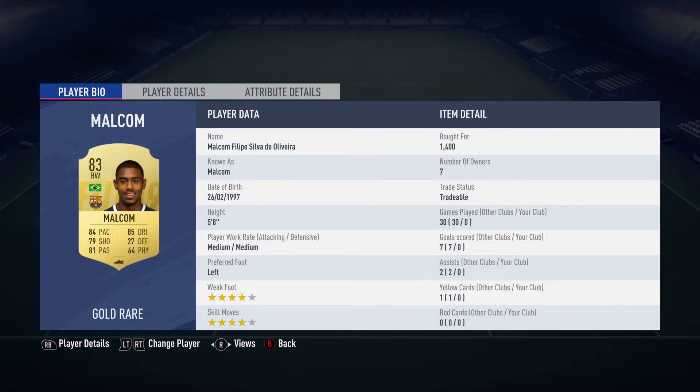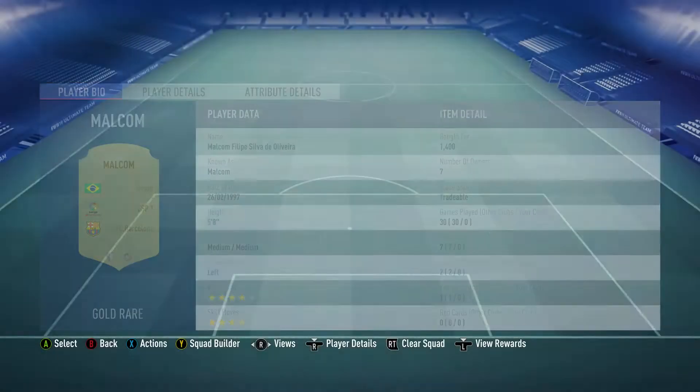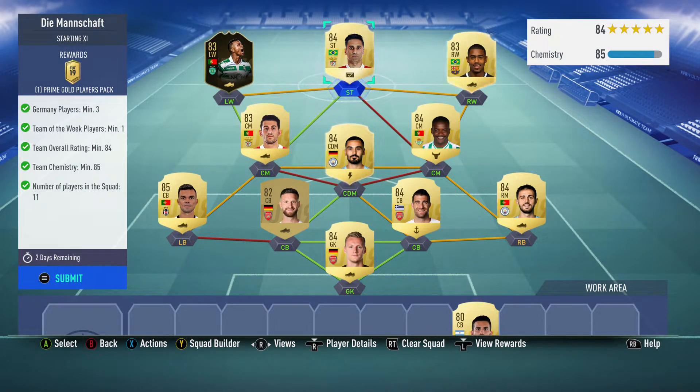The right winger is Malcolm Silva de Oliveira, known as Malcolm, bought for 1,400. He plays for FC Barcelona in the Spanish First League and is Brazilian.